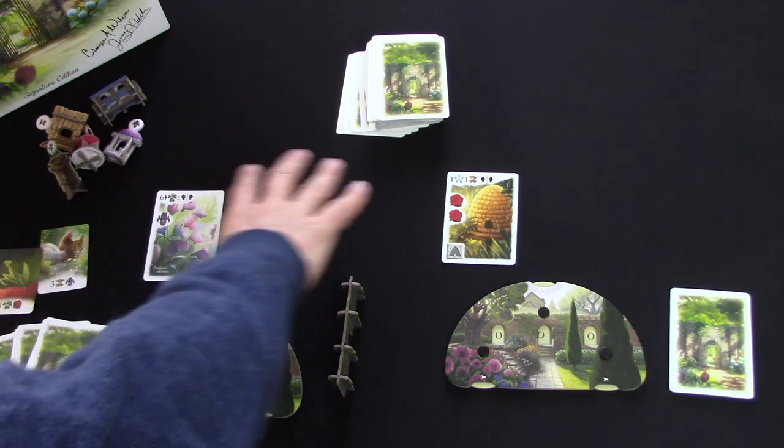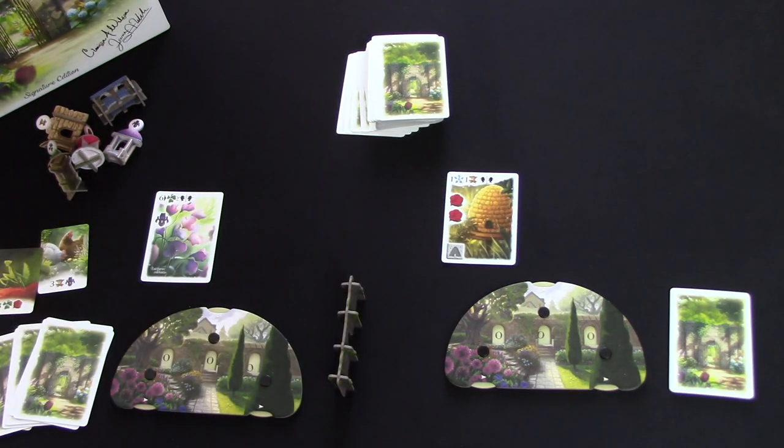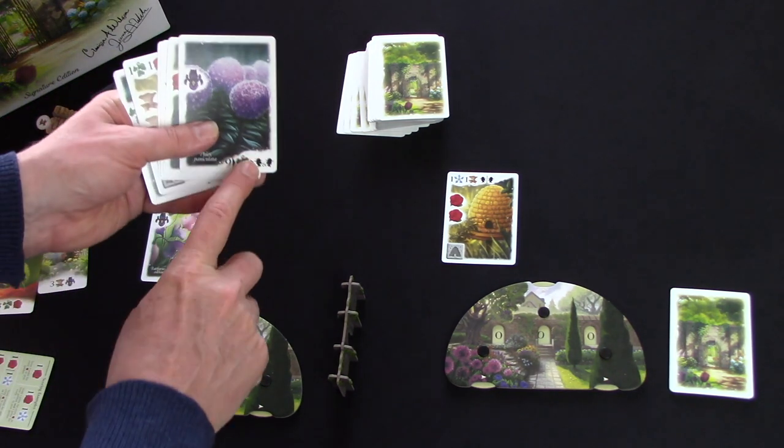We're going to do this twice more, then end the round and do our end-of-round scoring. Everyone does that simultaneously and chalks up their scores. We play three rounds like this, a fourth and final round, and then do end-game scoring.